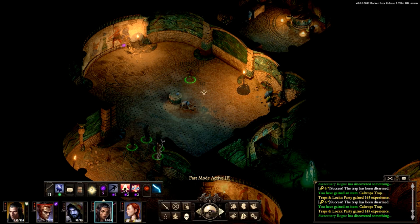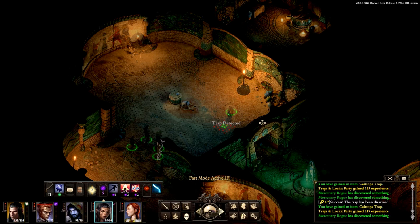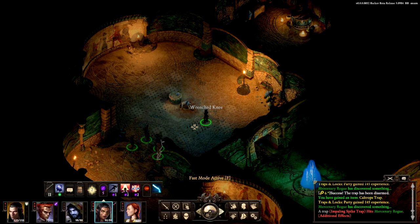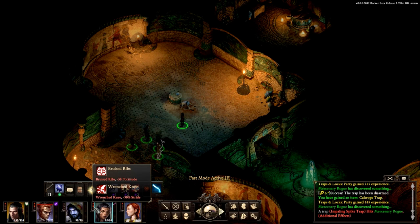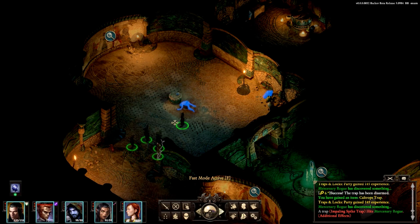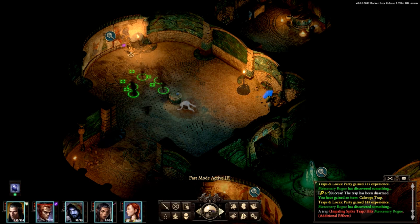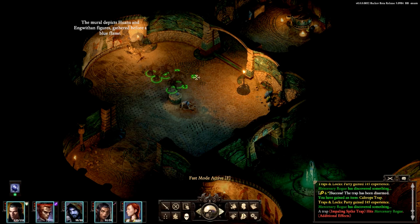There's probably more here — show yourself. There we go, probably one more around here. Is that all of them? She got injured, a wrenched knee. Wait — she's got more than one injury, and so does Card. Actually everyone has some injury. Let's clear this room and then rest up so everyone is prepared for what's to come. That opened that up — time to see. The mural depicts Guana and Engwithan figures gathered before a blue flame.